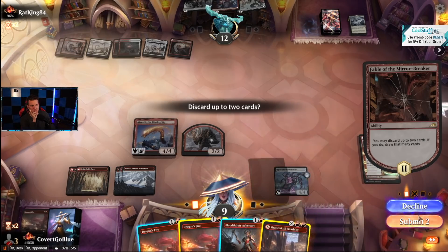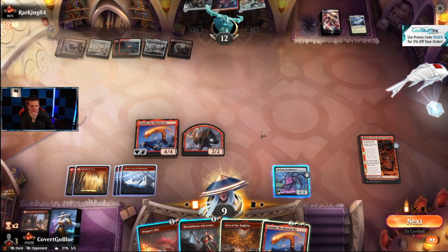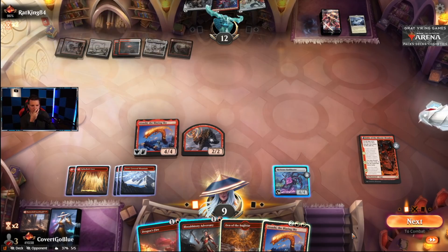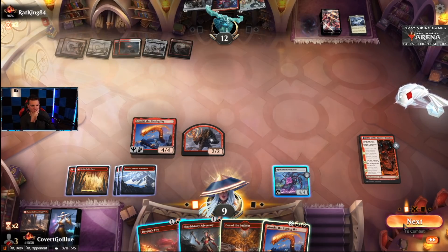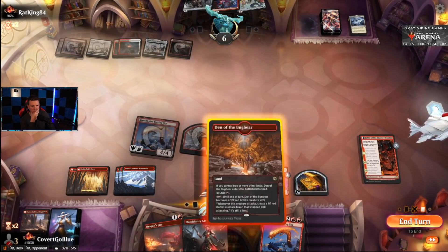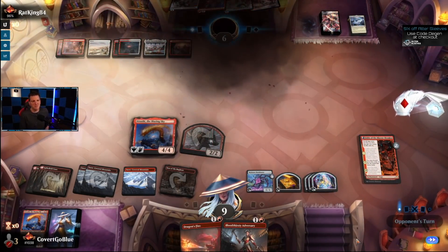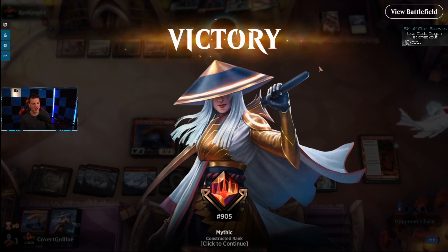Spin the wheel — can I get two damage to face? I don't see it. Treasures, lots of mana, feels good — shouldn't be a problem — and they scoop it up. Plus we had a flying blocker in case a Goldspan or something like that showed up. Top 1000 with red — what have I become?